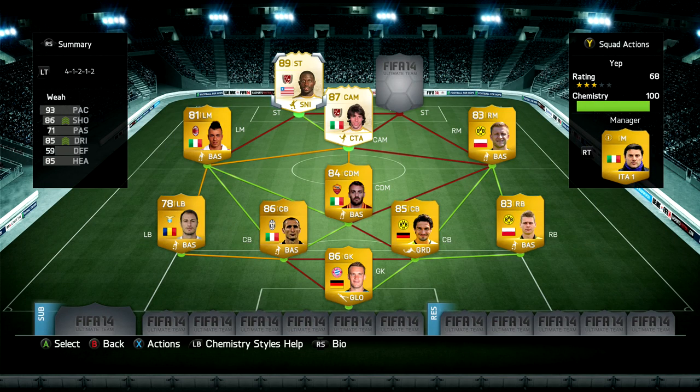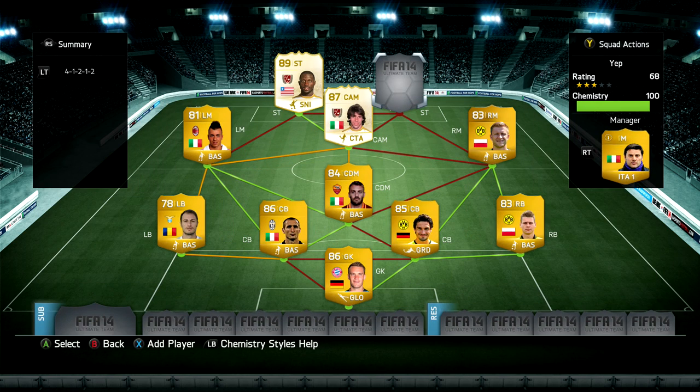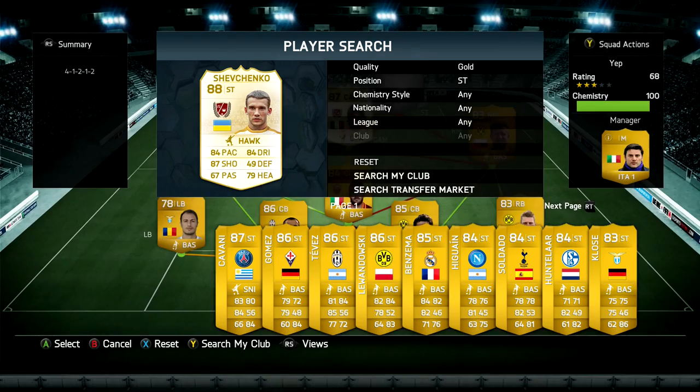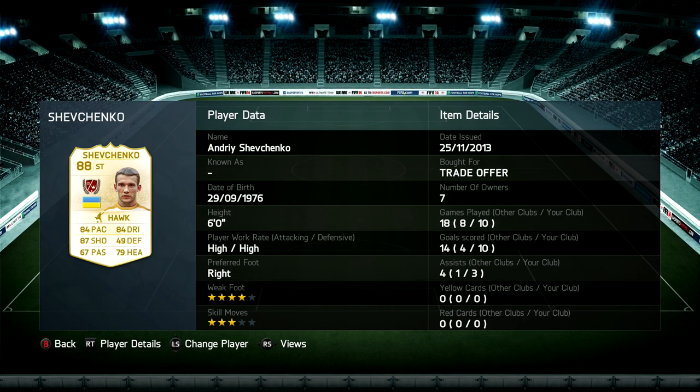Moving on to our strike force - the first one is George Weah. He has got 93 pace, 85 dribbling, around 86 shooting, and 85 heading. Perfect work rates high/low, four star skill moves, six foot tall - I found him to be incredible, the best player in this team by a long shot.